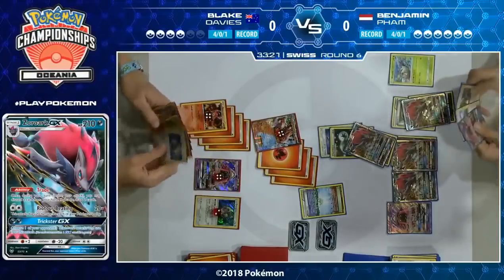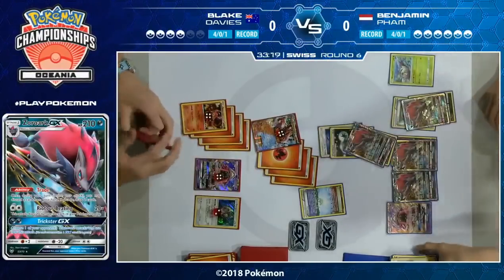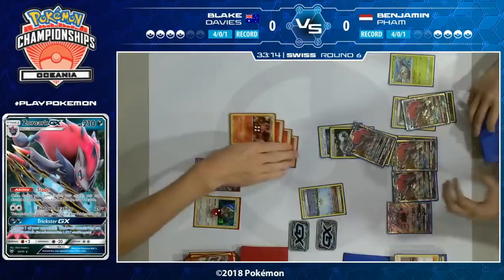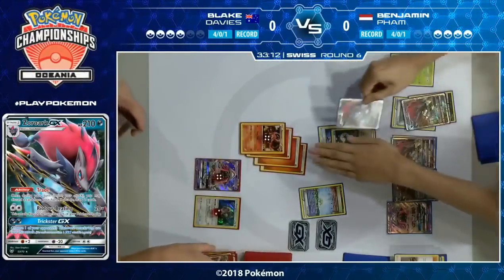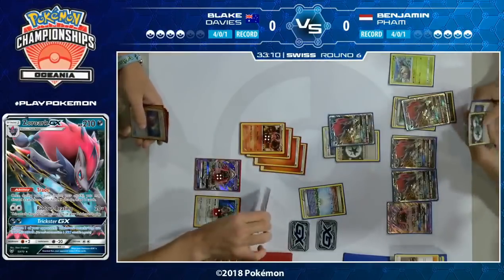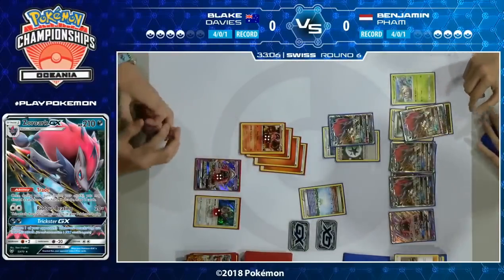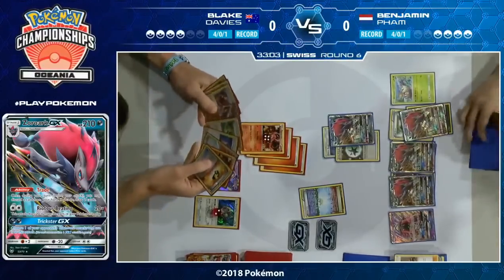Choice Band was the card Benjamin was missing but he found it off a Trade. He will need to bench a fifth Pokemon for the KO as well. Looks like he has Guzma in hand. When you have four Zoroark GX drawing eight extra cards every turn, you tend to have the things you need. He goes up two prizes — both the Volcanion EX are now gone, one fell to the Parallel City and one fell to being KO'd.